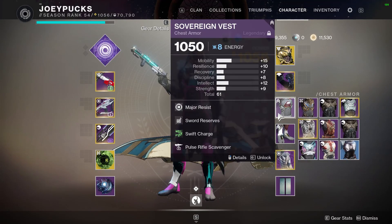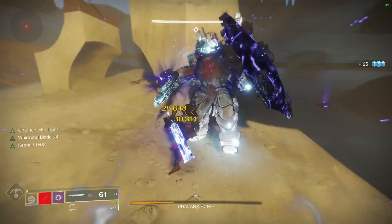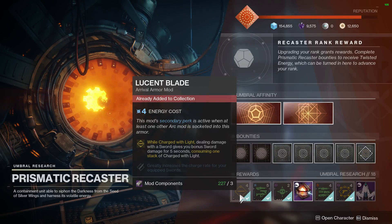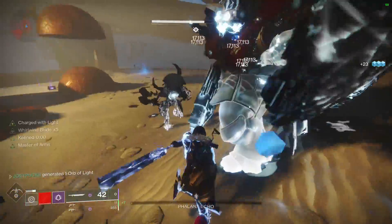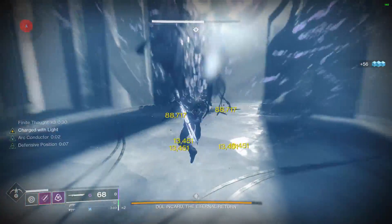In the latest Destiny 2 season, Season of Arrivals, we're seeing a renewed focus on Charged with Light builds. A number of new powerful armor mods like Lucent Blade require stacks of Charged with Light to work, so some older armor mods are receiving attention again because they are related to Charged with Light and help with new mods released in Season of Arrivals.